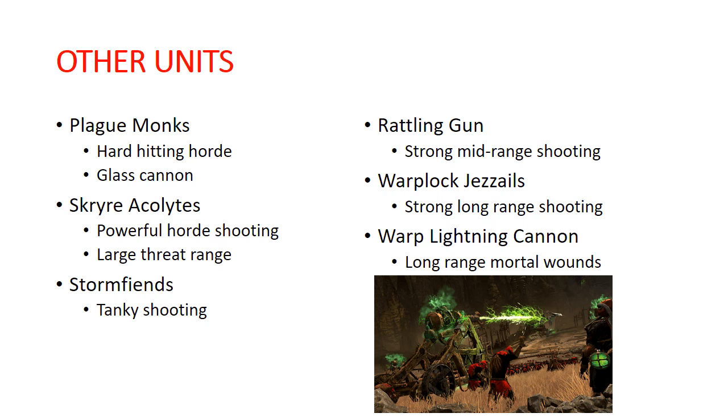Plague Monks — they were our Clan Pestilence battle line choice. They're a really great hard-hitting horde. They're pretty much a glass cannon though — they really don't have much on the defensive side. They're the sort of thing that you charge at your opponent and hope they kill whatever they touch. The good thing is they're really powerful, so they're probably going to kill whatever they touch. You can really build a list around Plague Monks and have it be really solid.